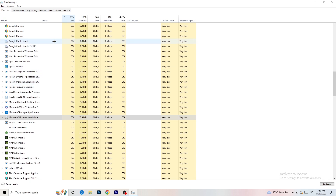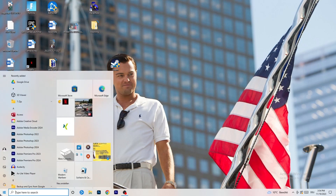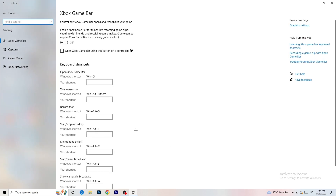Once you're done in Task Manager, close it. Navigate to Windows Settings and go to Gaming. Turn off the Xbox Game Bar because you don't want it running in the background. On low-end PCs it causes a lot of trouble with not launching and general performance issues. Turn off 'Xbox Game Bar using this button on a controller' as well.